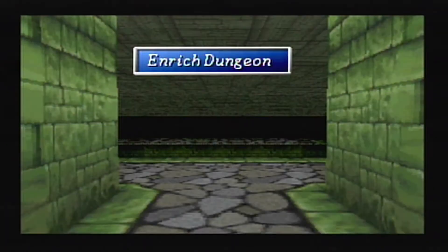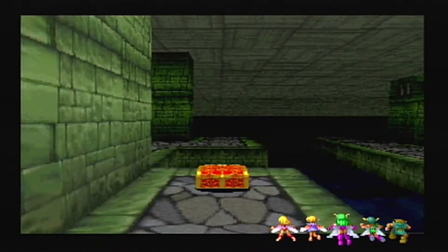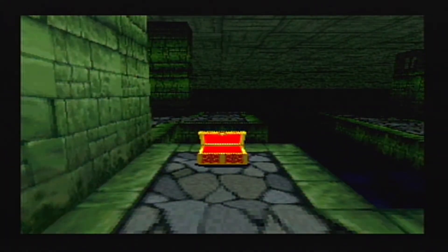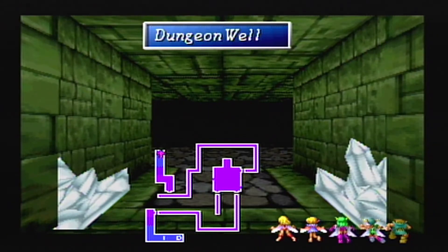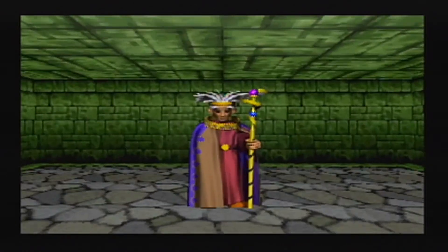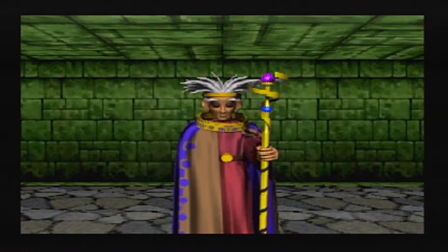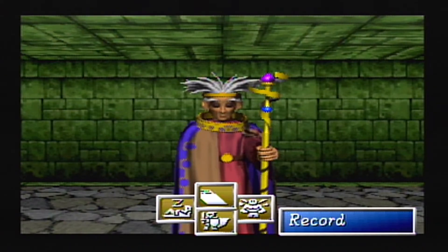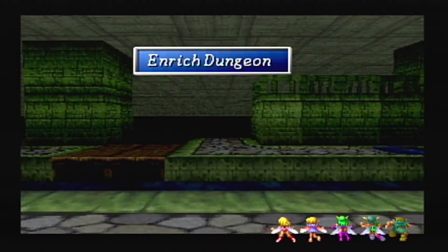So then we're going to go over to this path over here after we use the crystal key, open the door, and we're going to open this treasure chest here for another pixie. Head back inside, go to this door over here that we unlock with the crystal key to meet Sabato. Proceed a little more with the storyline and find out he's very helpful because you can save here and rest for free and all that good stuff.